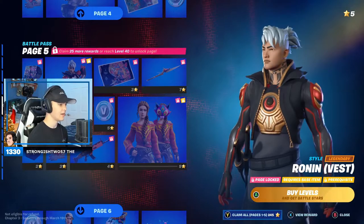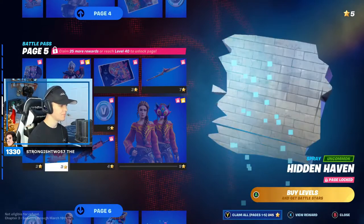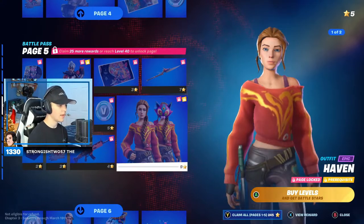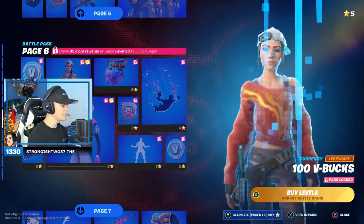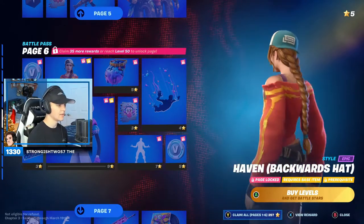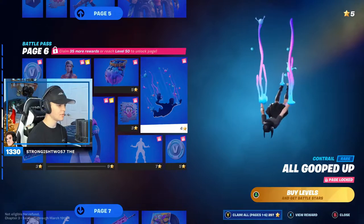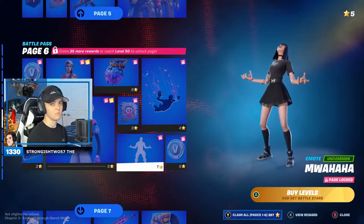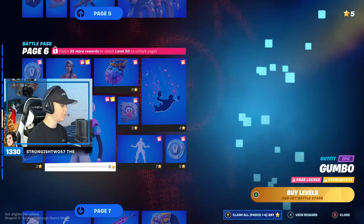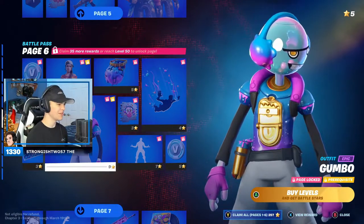Whoa, okay — that style so far is the coolest one. Haven's Office. Not my favorite back bling. Another spray, another wrap — not bad. Haven: very simple skin. Oh god, that's kind of scary. And then of course more V-bucks. More V-bucks — gotta love it. Haven backwards hat — I mean it's pretty cool, it's very simple though. Gummy Sack — that's kind of gross. All gooped up. Geez. When I went dark with this one. More V-bucks. Gumbo — hey, that's pretty fire. That's cool. He's literally like gumballs in his head. That's weird.